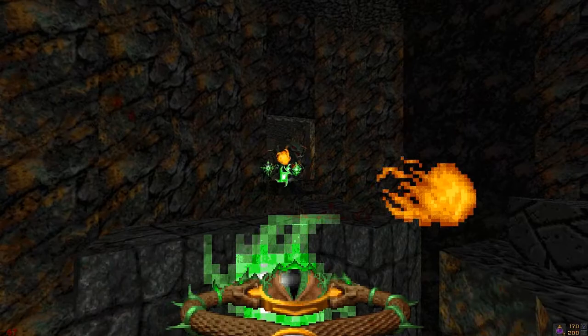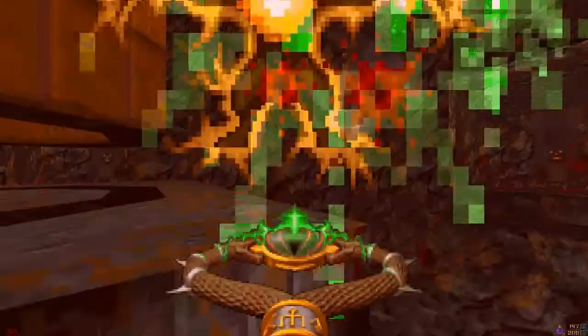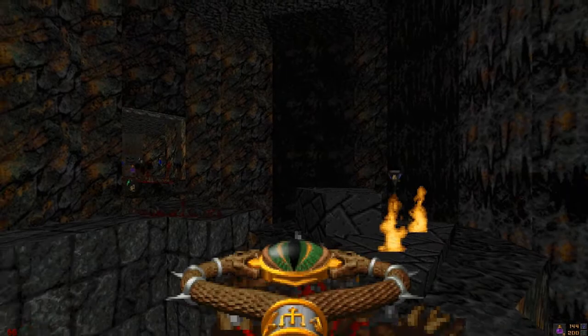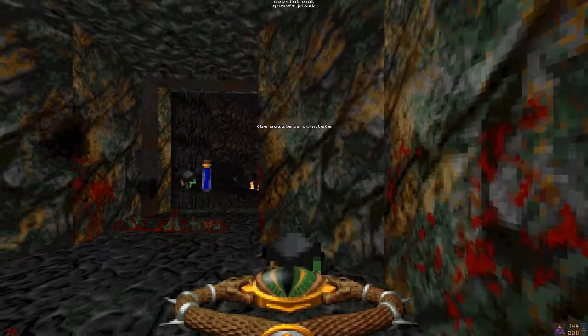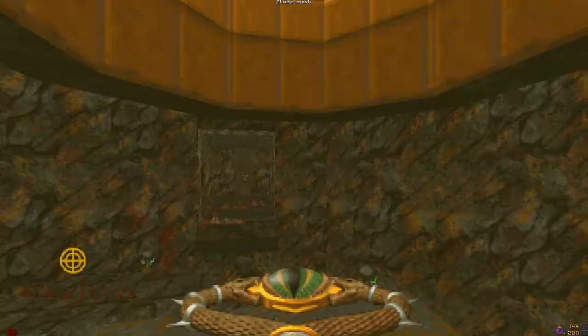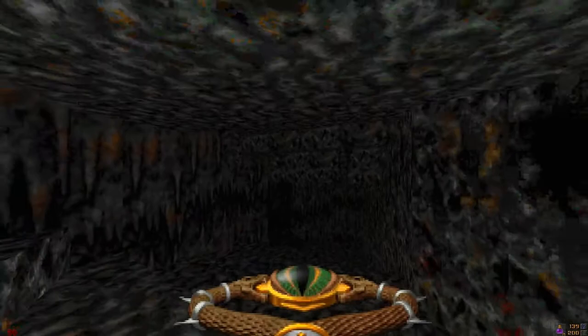Go ahead and trigger this. Run back. Let's fight these guys from back here. You fucking gargoyles. 44 health — I can use a quartz flask, I have plenty of them. So now let's make it over here. The puzzle is complete! And now I can grab my flame mask as a reward. And leave this area because the gargoyles are annoying and I don't like falling.